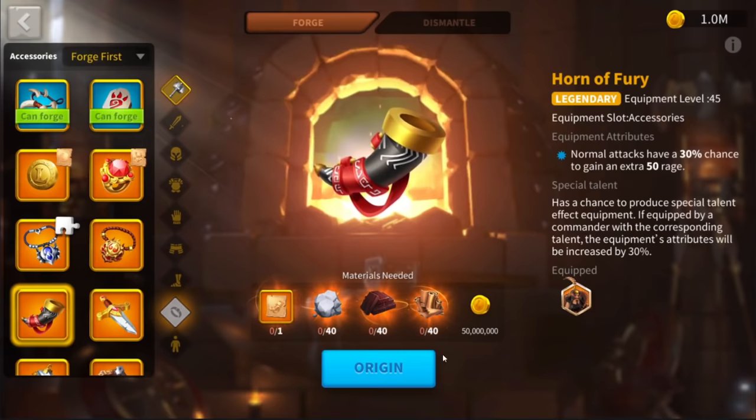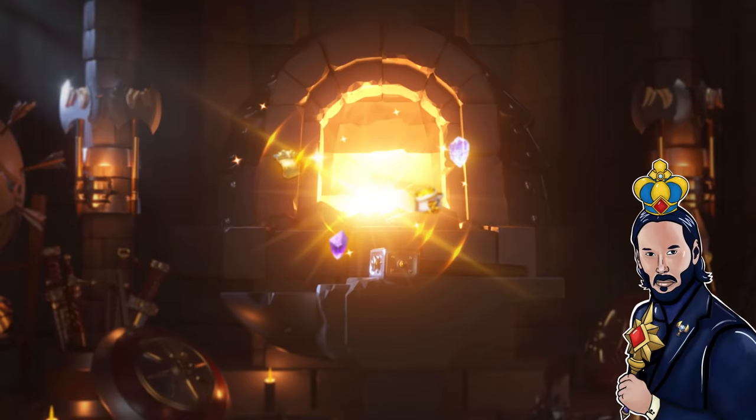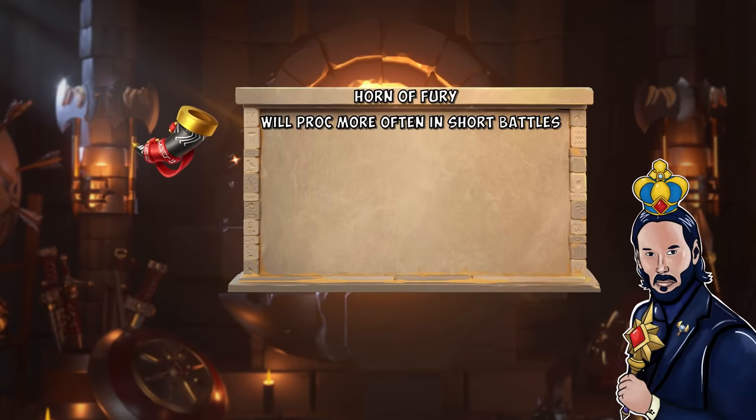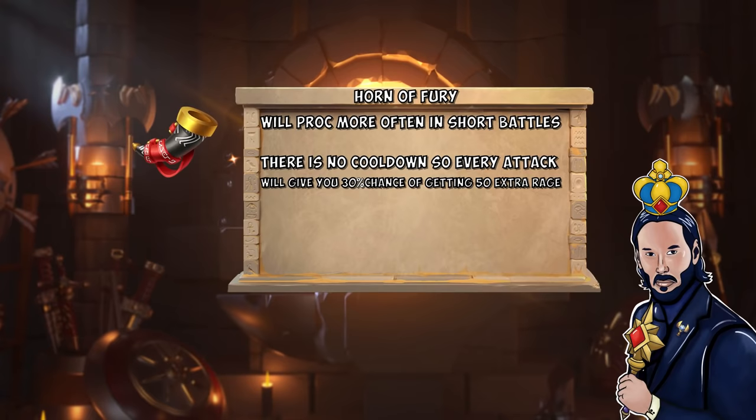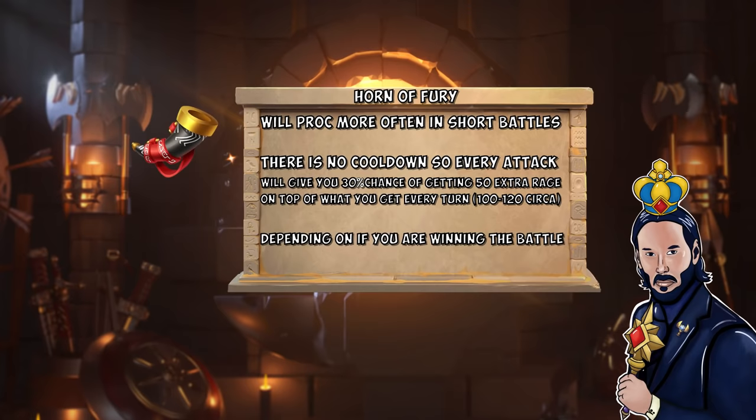The Horn of Fury — excellent accessory, one of my favorites. Normal attacks have a 30% chance to gain an extra 50 rage. Definitely very useful, especially because it's a 30% chance, so in short battles it's going to be more consistent compared to a 10% chance to activate. There is no cooldown, so every attack gives you a 30% chance to restore 50 extra rage on top of what you get every turn — which is between 100 and 120, depending on whether you are winning or losing the trade.